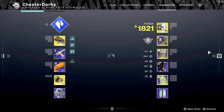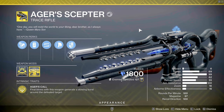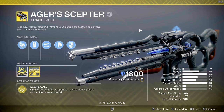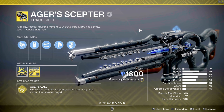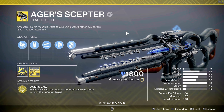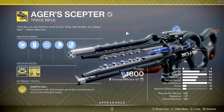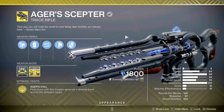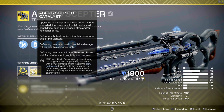Our weapon of choice in this build is Ager's Scepter, the exotic trace rifle that is stasis. This thing is just an amazing all-around utility tool to use in this build. Like I said earlier, this is the weapon that allows us to use our super more effectively in a DPS kind of way, and that is through the catalyst for Ager's Scepter. The catalyst allows Ager's Scepter to switch into an alternate firing mode.